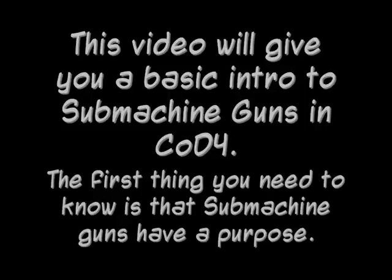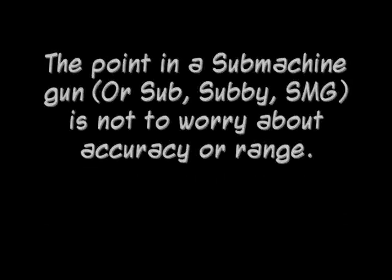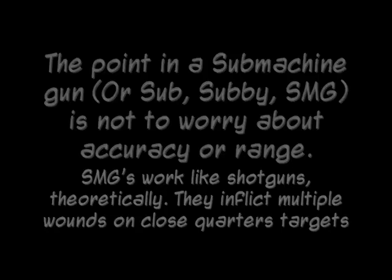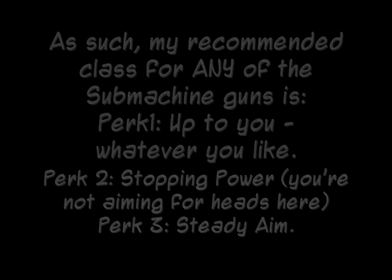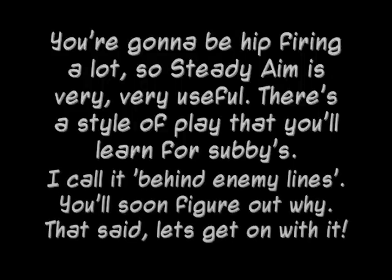This video will give you a basic introduction to submachine guns in COD 4. The first thing you need to know is that submachine guns have a specific purpose. The point of a submachine gun is not to worry about accuracy or range. SMGs work a little like shotguns — they inflict multiple wounds on close quarters targets. My recommended class for any submachine gunner is pick whatever perk you like in slot 1, take Stopping Power and Steady Aim for the 2nd and 3rd perk. You're going to be hip firing a lot, so Steady Aim is very useful.